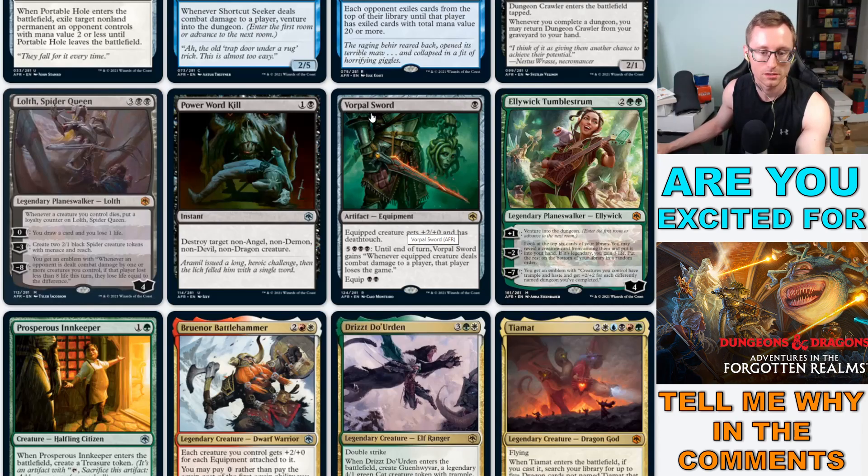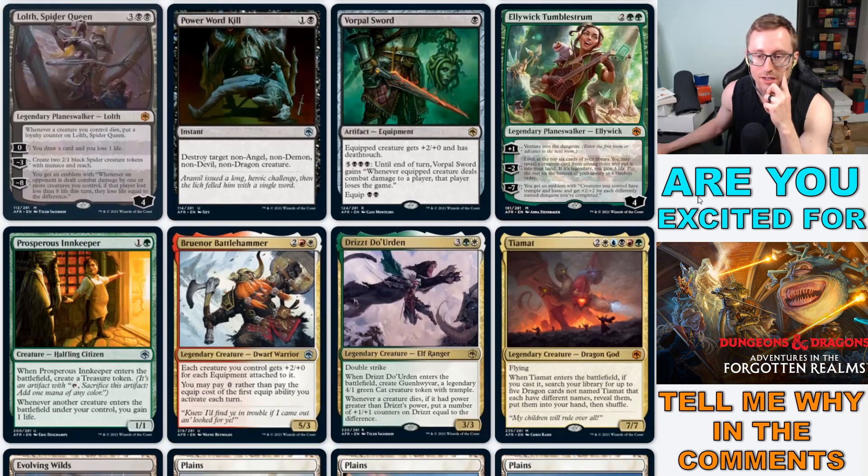Vorpal Sword — come on, even if you haven't played DnD you've hopefully heard of the vorpal sword. Ellywick Tumblestrum: plus one, venture into a dungeon; minus two, look at the top six cards of your library, reveal a creature card and put it in your hand — if it's legendary you gain three life; minus seven, get an emblem where creatures you control have trample and haste and get +2/+2 for each differently named dungeon you've completed. I just love it.